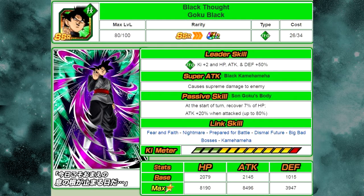He has a lower defense — that defense is really low. That passive skill, attack plus 20% when attacked, up to 80% max when he's attacked. That's not too bad for a base form of an LR. He can get up to 80% attack, which is pretty decent, especially when you have a supreme damage modifier.